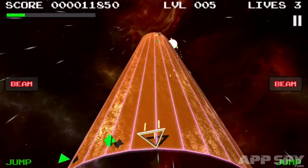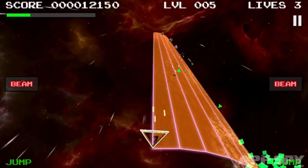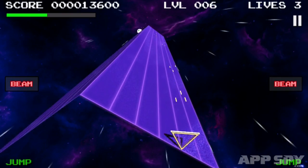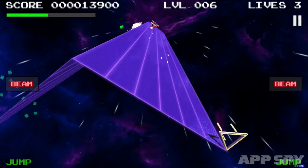As you progress through the levels, the shape of these stages begins to warp and twist to awesome effect, leading to a screen filled with beautiful geometric patterns. You control a triangle that rolls along a baseline beneath these patterns, blasting at enemies.